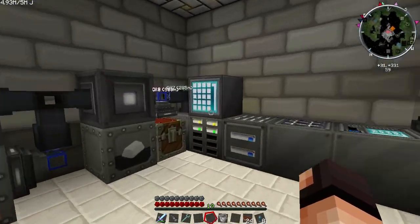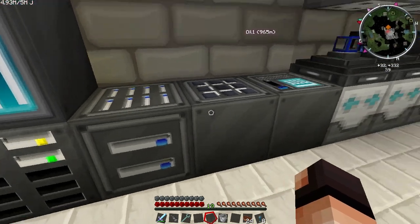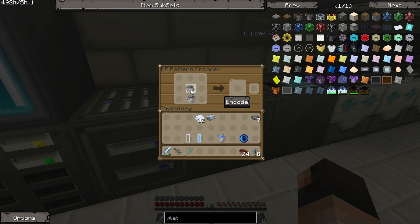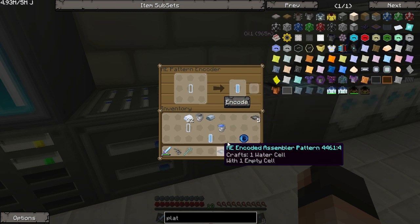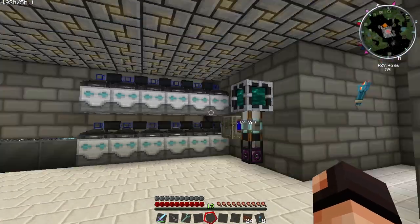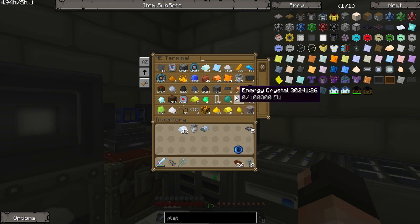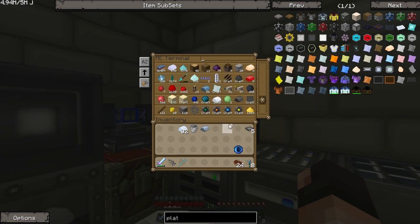Remember to set this to stack. Alright, so that should be back in the system now. Let's look for cell — alright, let's grab one, and let's grab one of these. I've got an empty one and a full one. Water — encode. There we go, and encode again. Alright, so I got my water and my cell in here. Good. Good to have all this stuff ready.